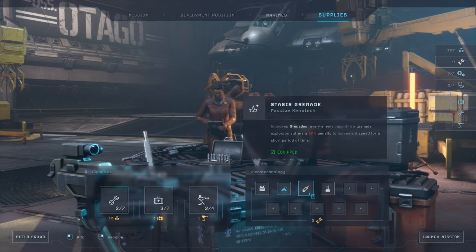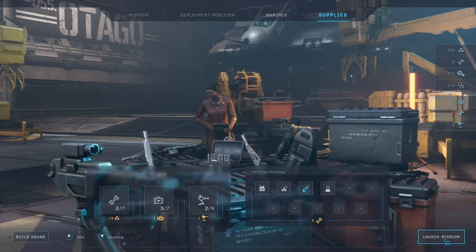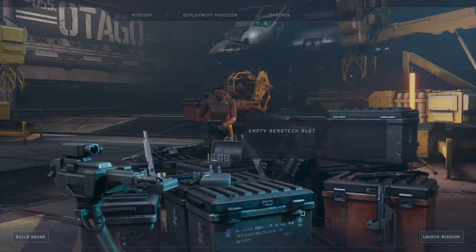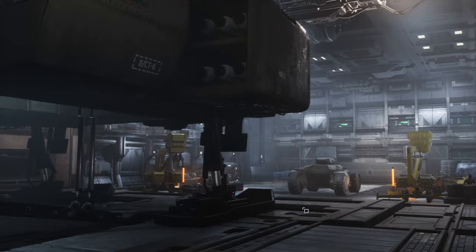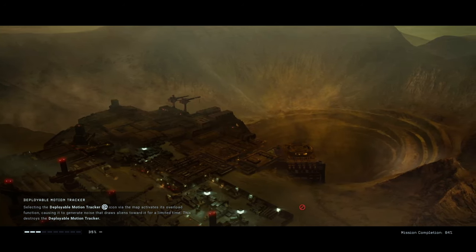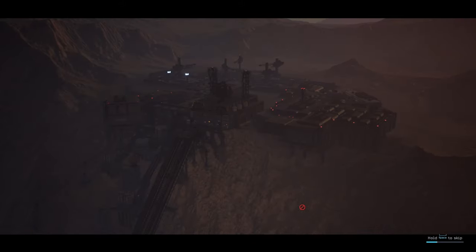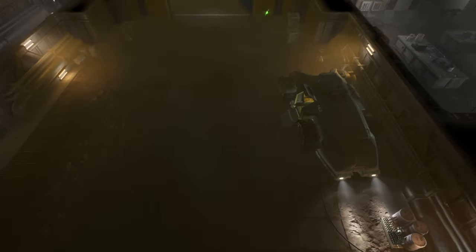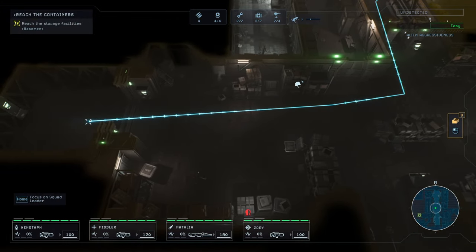I like the stasis grenade, that's good. I also like the face hugger implant. You know what? Let's go for face hugger — it smells like a queen. Okay let's roll guys. It's the third time that we're landing on that godforsaken mine, and since we're coming in with zero detection level, all we need to do is move fast and be decisive.